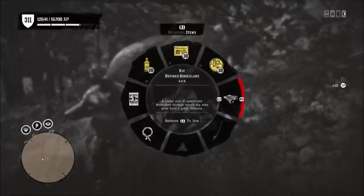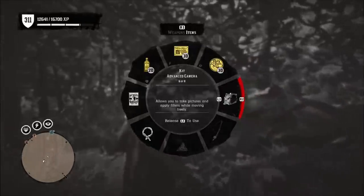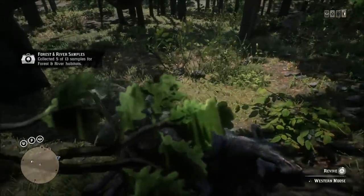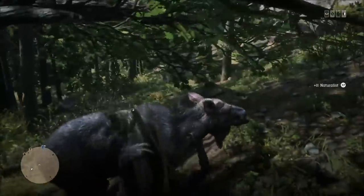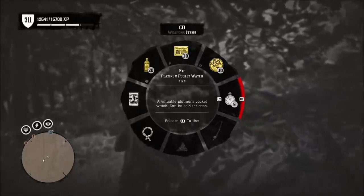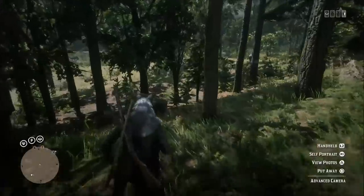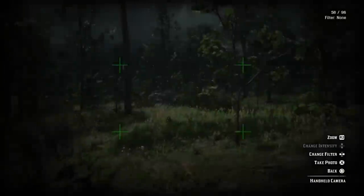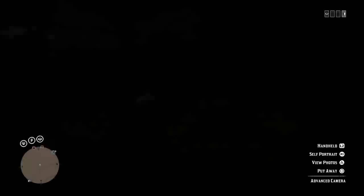You run right up to the sedated animal and take the sample. As for the animal reviver, you can buy those from Harriet also, but animal revivers, in my opinion, are a giant waste. They cost $5 each, and all you get is basically 10 XP for the naturalist role. I bought a full max of animal revivers, used them all up, and didn't buy any more. You can craft them with a pamphlet from Harriet, but it's just not worth it.